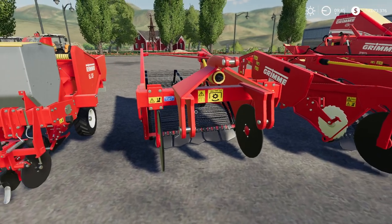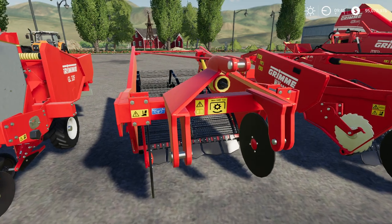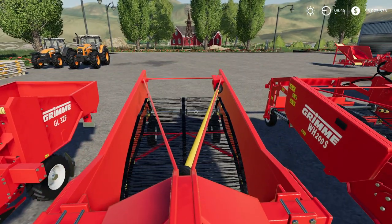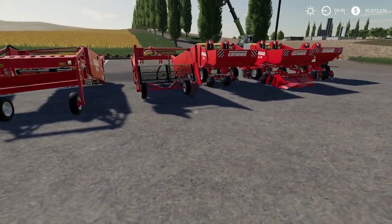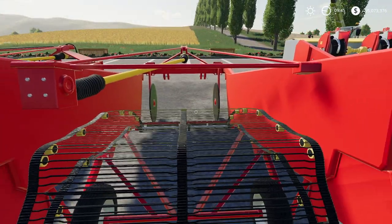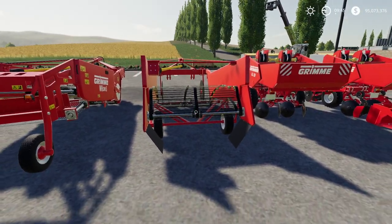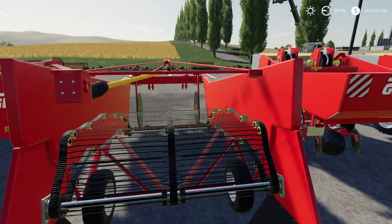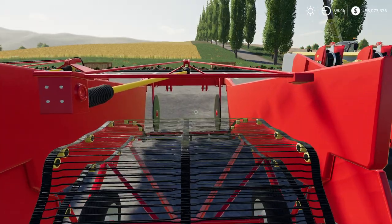This is a potato puller. Here, you'd have to get a topper first. You could probably run a tractor with a topper on the front and then pull this behind. What it does is it windrows the potatoes, so you're going to have a nice row of potatoes after here to pick up later. This device basically just pulls them out of the ground. You have to cut them first — don't forget, you need to top them. This allows you to use a 60-horsepower-ish tractor.